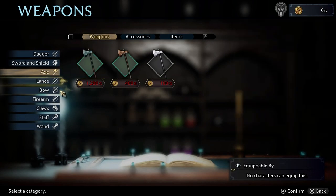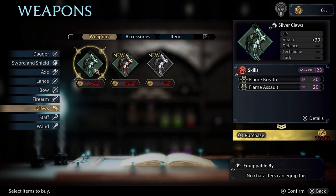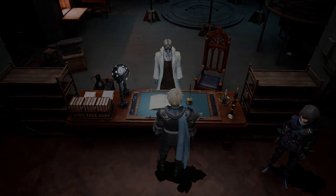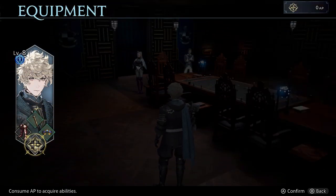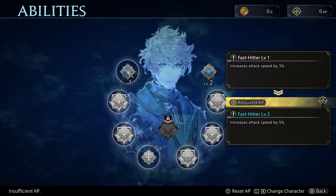This may seem obvious, but don't forget to upgrade your equipment and characters in between battles. The increase in stats will make a huge difference in your effectiveness in battle. There are three different places you need to go for upgrades: the item shop, the institute, and the equipment screen menu. These can all be accessed at the HQ, but are also accessible in the pre-battle menu before you start each mission.